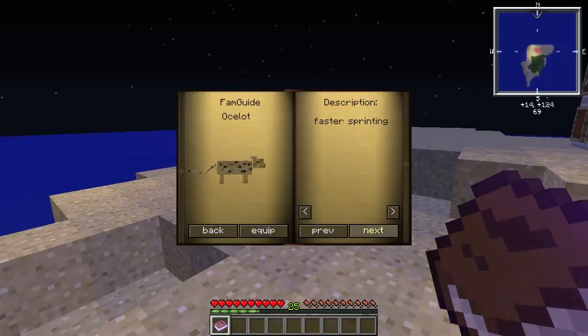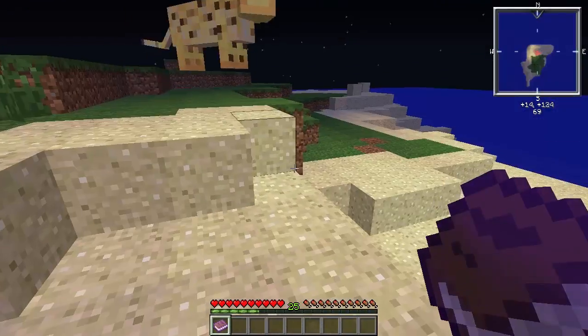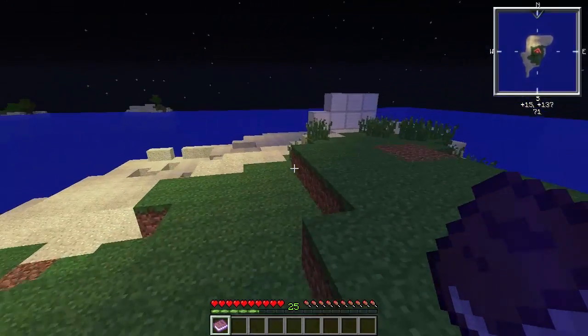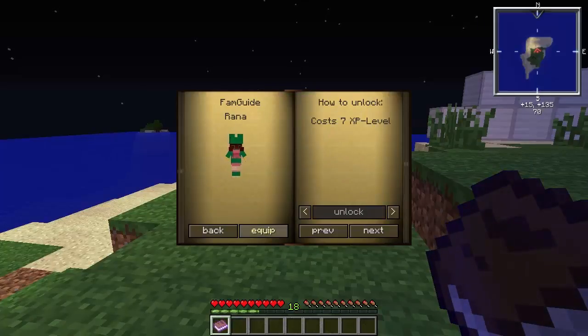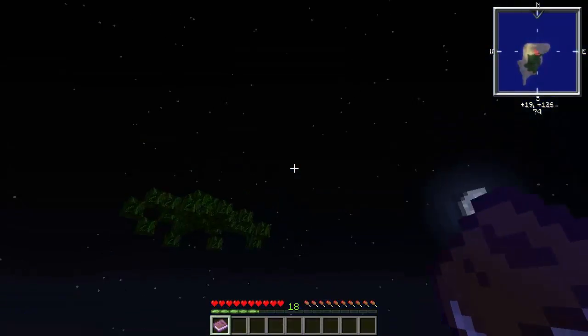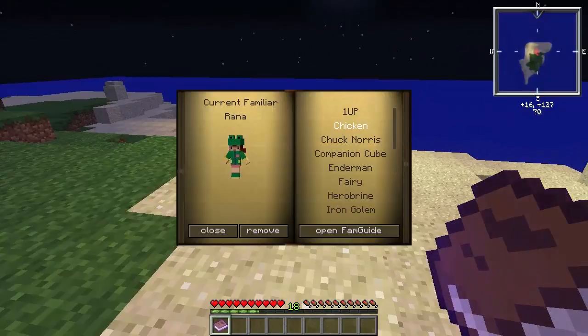So you've got Na'vi, Notch, and an Ocelot. The Ocelot is pretty good — you can sprint faster. You also have Rana, Skeleton, and a lot of other stuff. If you use Rana you can jump really high. And there's also a Companion Cube.